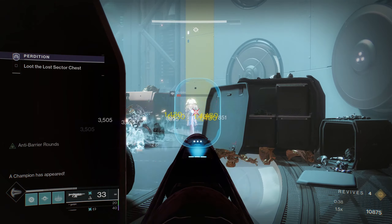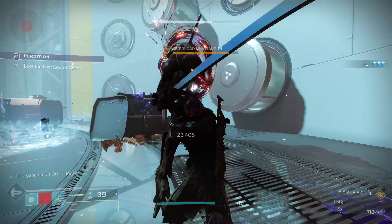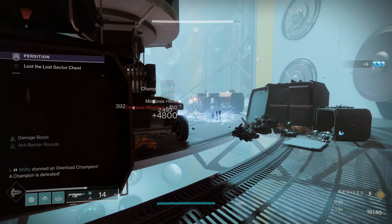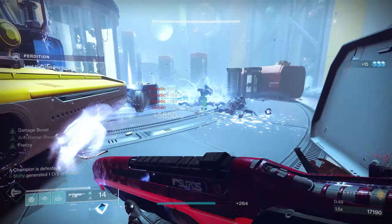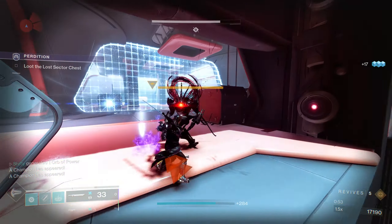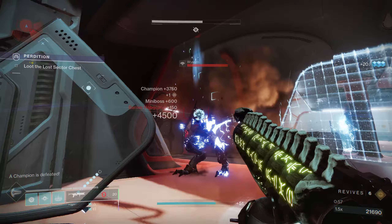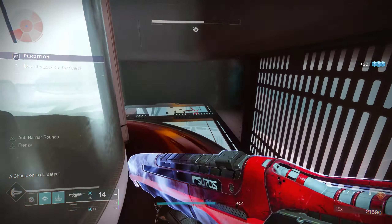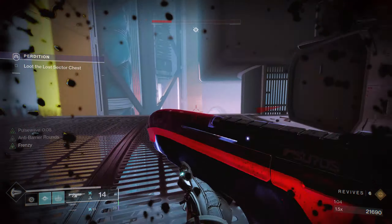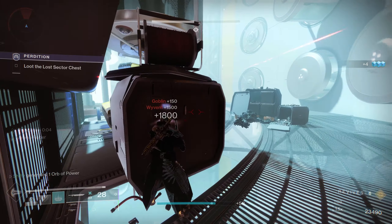In this area I'm going to use Witherhorde, shoot a Goblin off to my right, and lure this Minotaur to me. When the Overload Champion is down I'm going to place Witherhorde out there and then head off to the left with my sword. Over here there's going to be a Barrier Champion — a couple of Light Attacks and a Heavy Attack on the Champion should take it down. There are some more enemies but I like to retreat to the opening of the room and wait for the Void Shielded Minotaur.